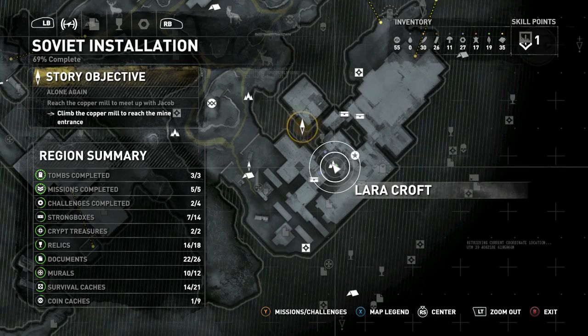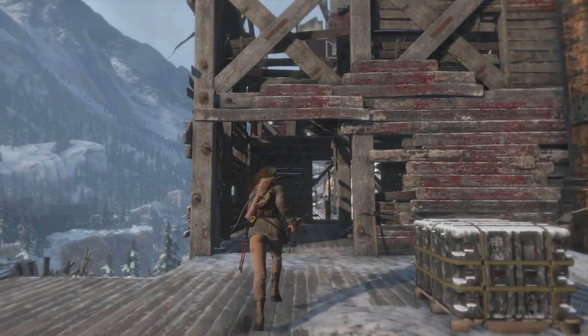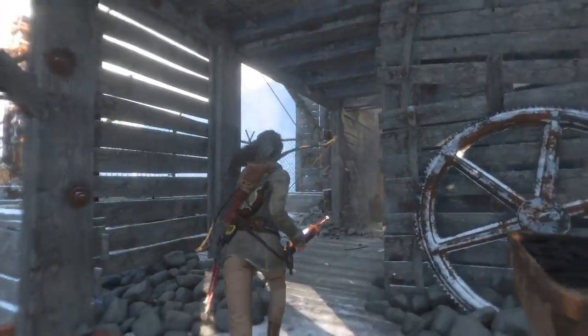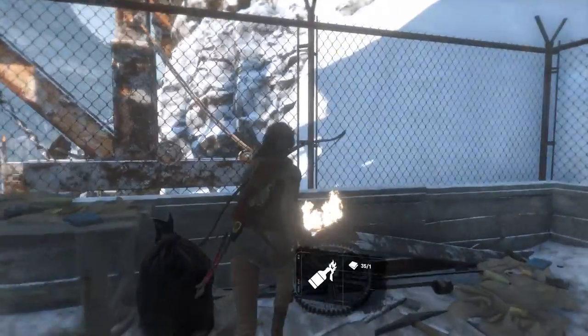Shortly after that last poster, you want to head into this room. When you get in there, go to the left and you'll see an area that's uncovered. Go outside, turn around and look up, and there's your next poster.